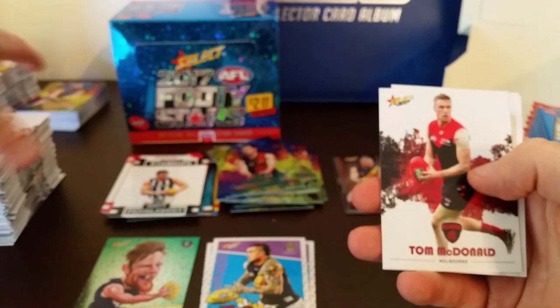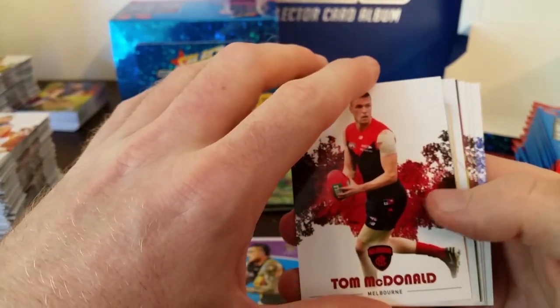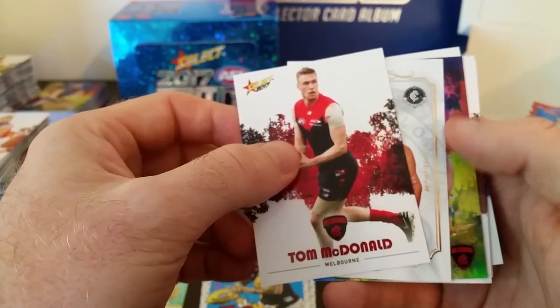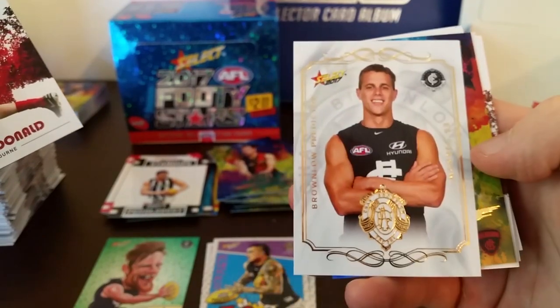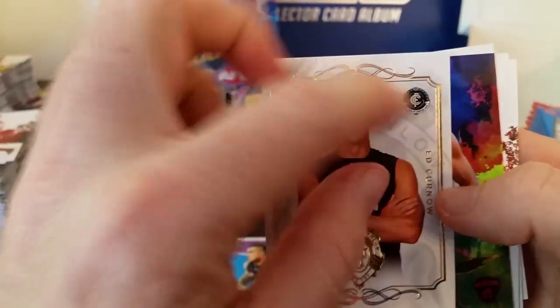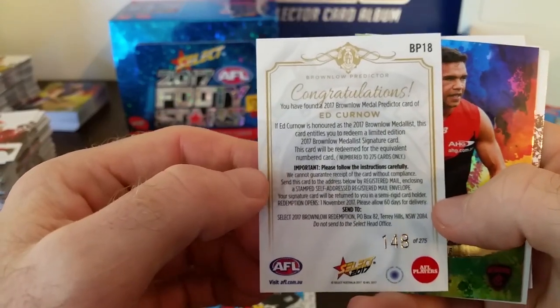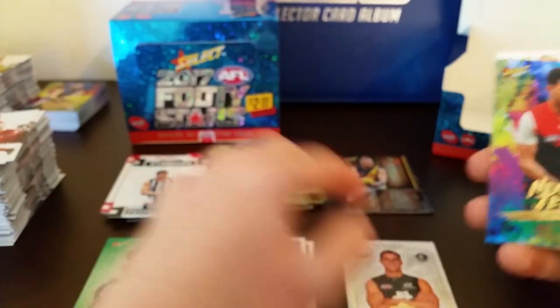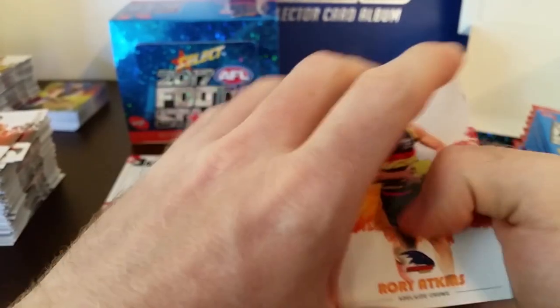Here we go — we've got our Brownlow predictor! That was three packs in on the right-hand side. Let's see who it is — it's from Carlton, so it's not the same as the last one. Ed Kernow! Beautiful. Nice card. The Brownlow predictors look very nice this year — I really like them. The faded logo in the background. Let's see what number we got — 148. 148 out of 275. There's the Brownlow for this box. One per box. Both Brownlows seem to be in the same location on both boxes, which is really interesting — top right. And the platinum seem to be in the same spot — bottom left.